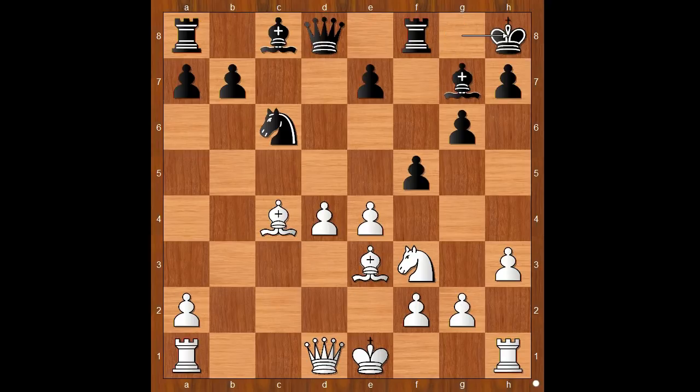Bc4, cxd4, Kxh8, white to move. This position was seen for the first time in 2008, and the player with the white pieces played e5 to avoid losing the pawn. But unfortunately, saving the pawn on d4, white lost the game.